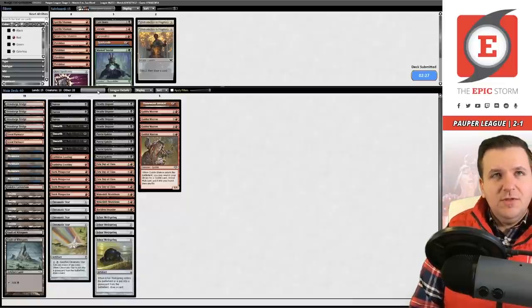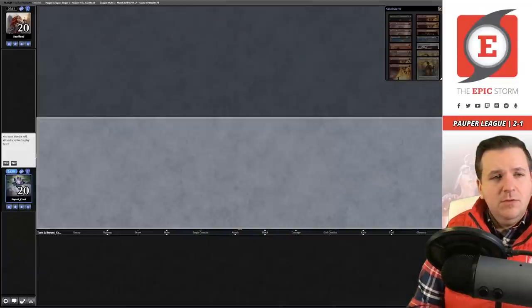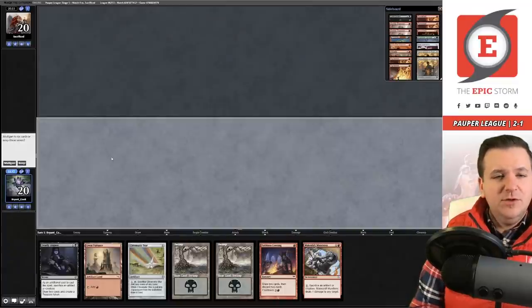They played well — after I tutored up the Prospector they went after the future Goblin rather than the Prospector, which told them I only had one. They chose the future Goblin and it won them the game. They read it very very well. But we're on the play for game three — let's see what we can do.